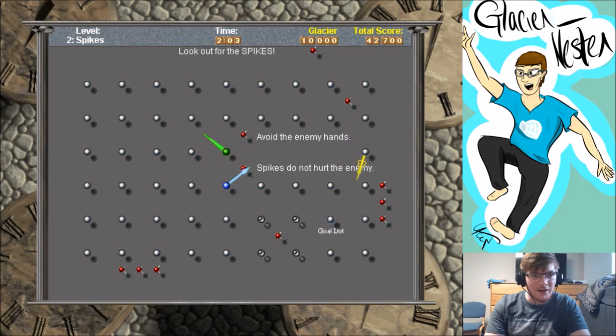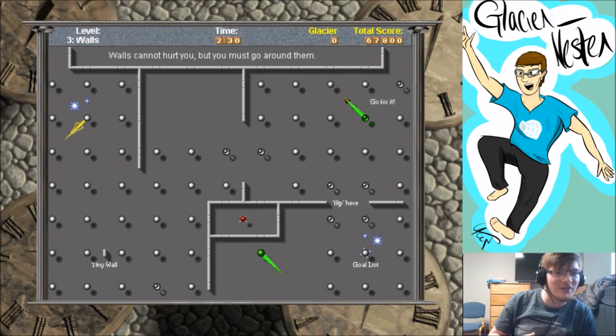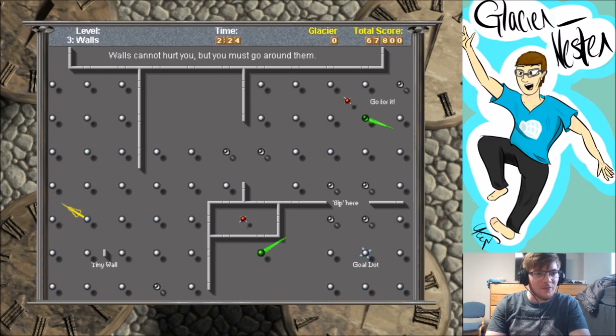I was worried about running into that spike when I shouldn't have been. Let's get these other gold dots — we can't run into that spike, can we? Okay, flip, and once more — goal! Your previous best was 20,000, so that's a lot better.